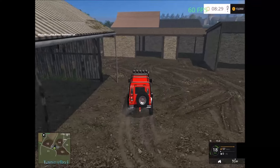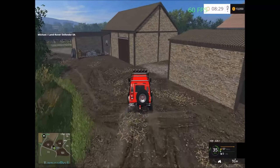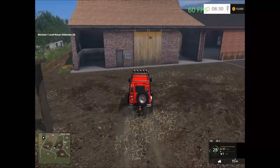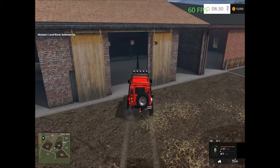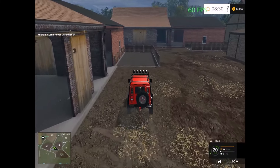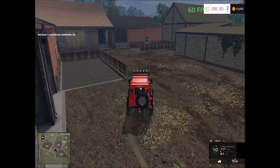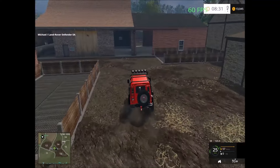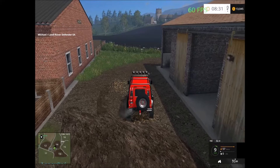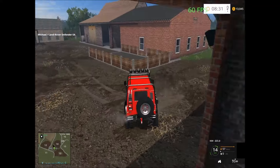Here we have the stables. Further back into the yard we have storage. Here we have the collection point area. You can hear the pigs and cattle. This is the farm yard here.